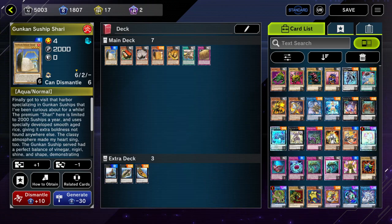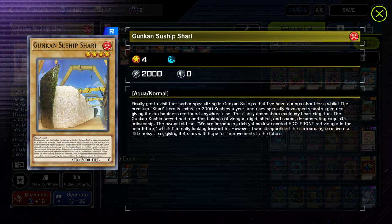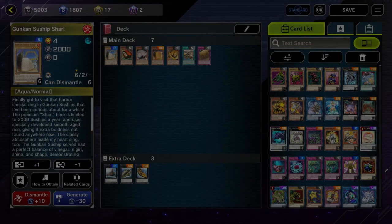Let's go over the main deck cards. I recommend playing three of all of these. The first three-of is the vanilla monster — the whole deck revolves around Shari. Play three of this card no matter what; there are no ifs, ands, or buts about it.